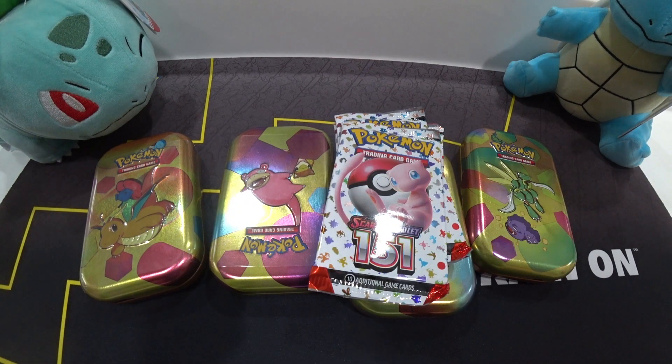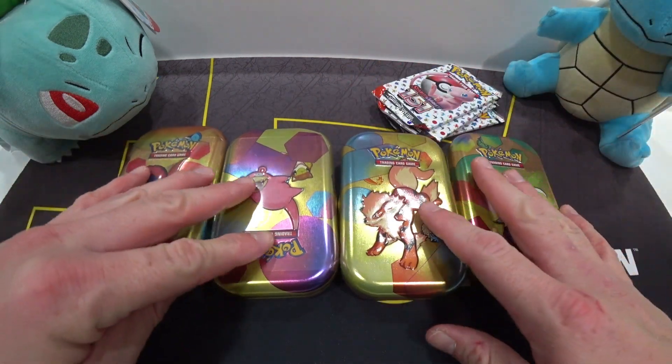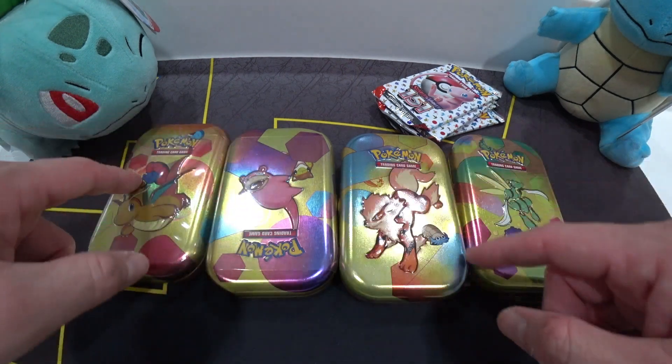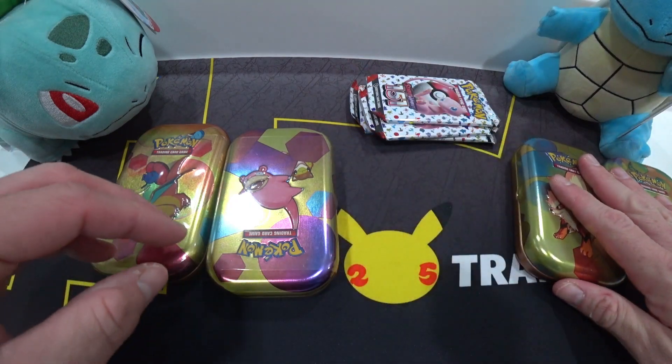What's going on guys, Master Ryu back at it again. Today we're going to be opening up these mini tins — we got the Arcanine, the Scyther, the Slowpoke, and the Dragonite, obviously with a couple other cute Pokemon off to the side.